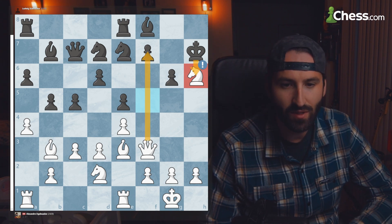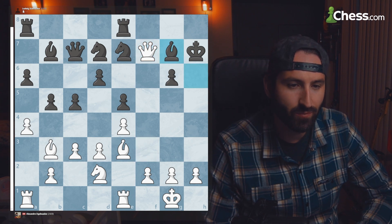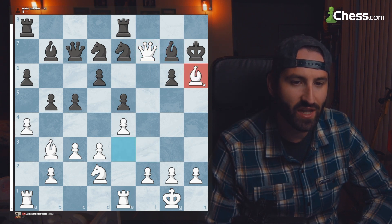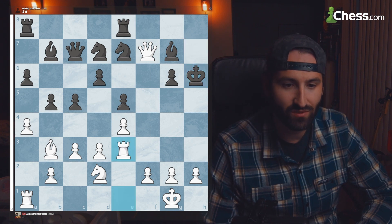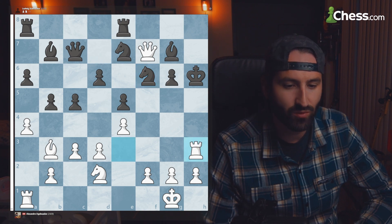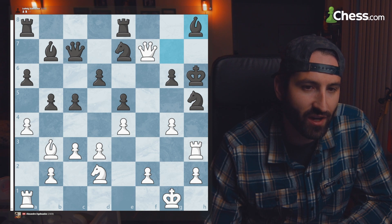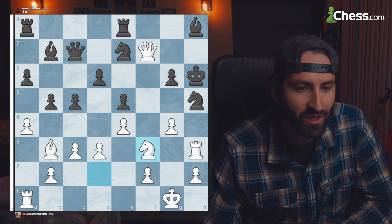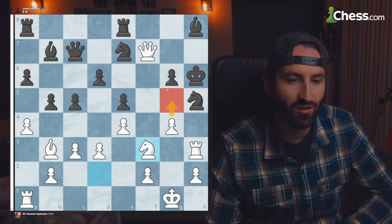You take on H6, the queen gets into the game, and things aren't looking great for black. After the bishop takes, queen with check, bishop comes back, and then bishop to H6. If the queen takes, rook to E3 brings the attack over. The rook is on H3, and after the knight comes in, you push G5, bishop retreats, and you bring the other knight into the game. Now you're threatening mate on G5 and all is lost for black.